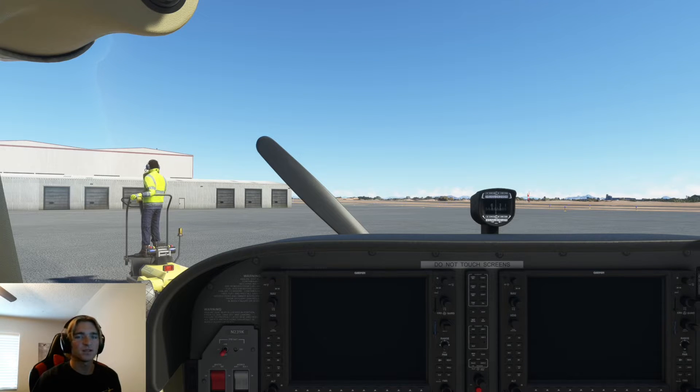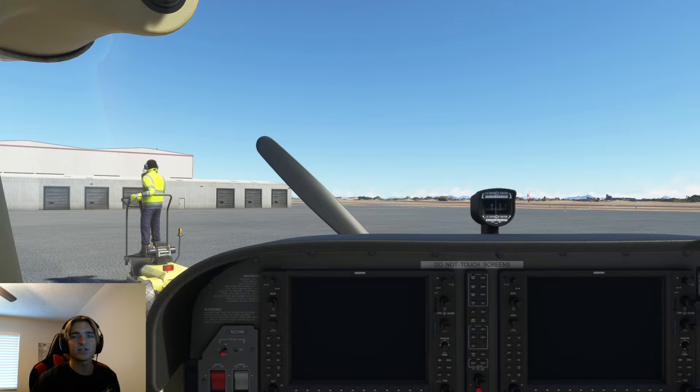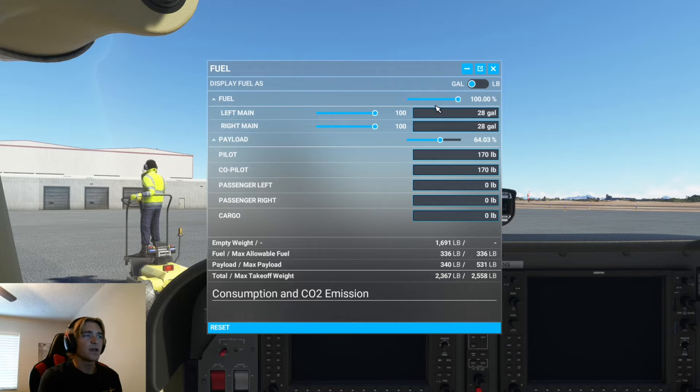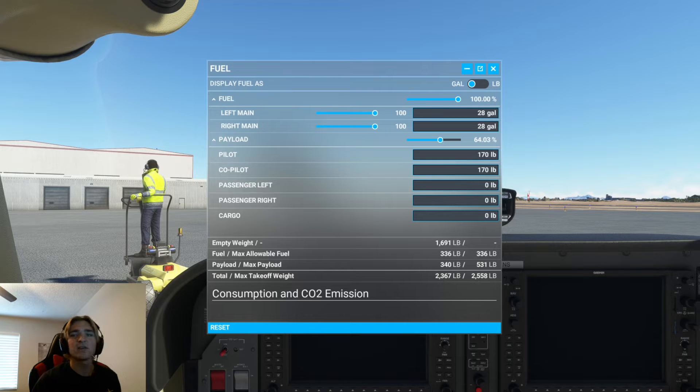The very first thing I do when I get out to the plane in the real world is use the dipstick and check the left and right fuel tanks, check their fuel levels, and see if I have enough fuel to complete the flight for the given day. Obviously I can't physically check the fuel tanks in the sim, so what I'm going to do is come up to the fuel menu by clicking on the weight icon. Here I can adjust my fuel level manually and set the payload values for my pilot, passengers, and cargo. The biggest thing I want to make sure here is that I stay below the maximum takeoff weight in the bottom right corner. The maximum takeoff weight is the max total weight that you're allowed to take off with in the given aircraft. If you take off too heavy you're going to have trouble climbing, your flight characteristics are going to be all out of whack, and it's a dangerous scenario.